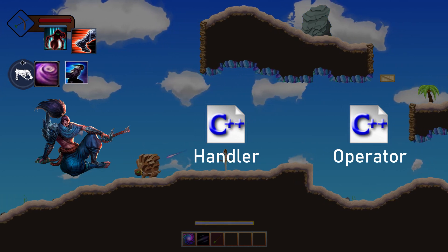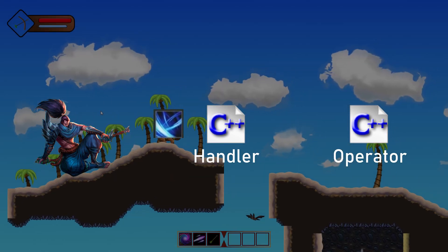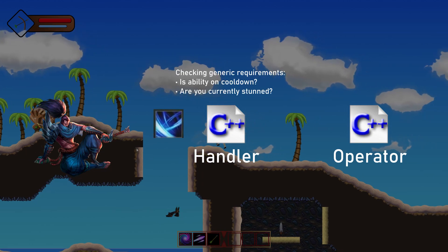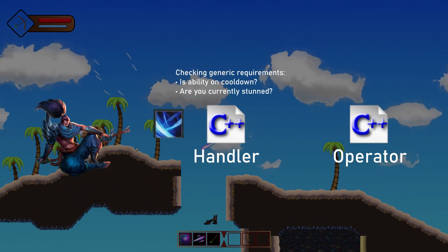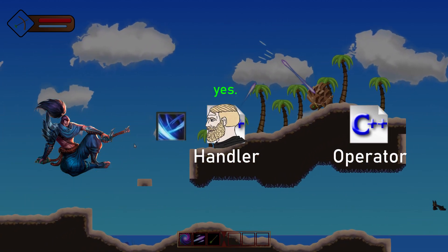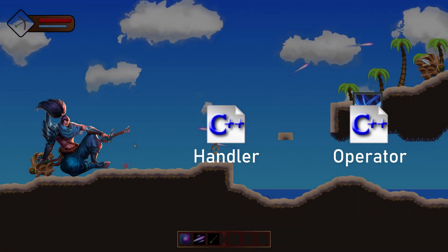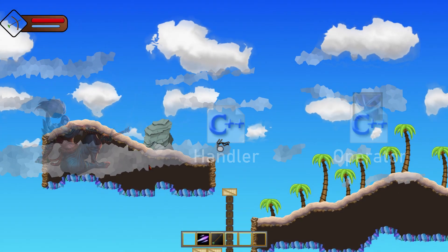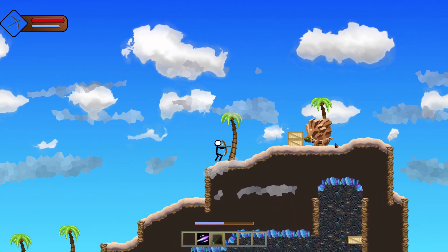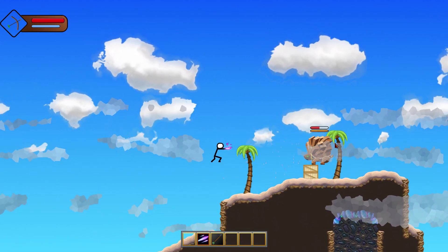To illustrate this process, let's say a game character wants to perform an ability. The character's code will first send the request to the handler, asking to perform that specific ability. The handler, who acts as the authority, then checks if the player meets all appropriate requirements to use the ability. If the player doesn't, the request is denied and nothing happens, but if it is accepted, the handler sends the request onto the operator, which then executes the ability's code. So with this better understanding of what I needed to do, I began my second attempt at the ability system, which I completed in Alpha 4.0. But as you'll see in a bit, this wasn't my final attempt.